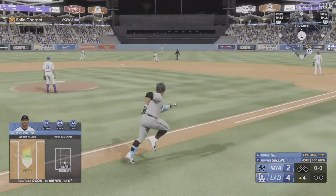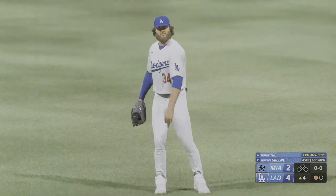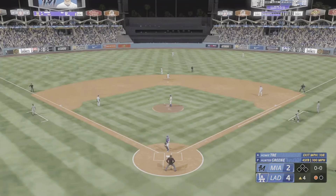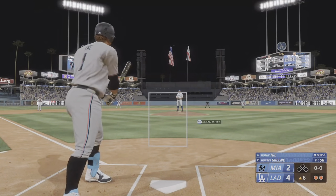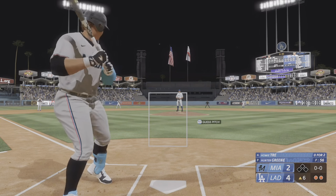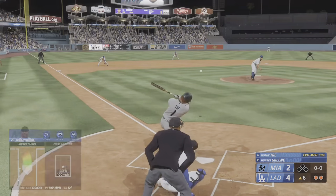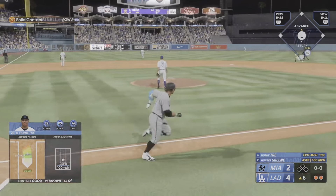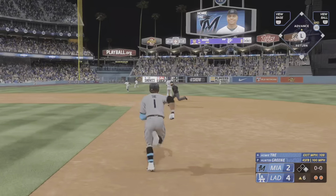A screamer into the outfield, Jeffries makes the grab and there's one down. Man, that's one of those at-bats where you have to remind yourself it's about the process. Bases empty with two away and now Buddy Champ — line drive, that's a base hit out to left-center field. He makes the turn and heads for second.